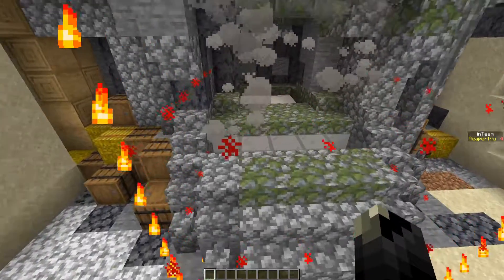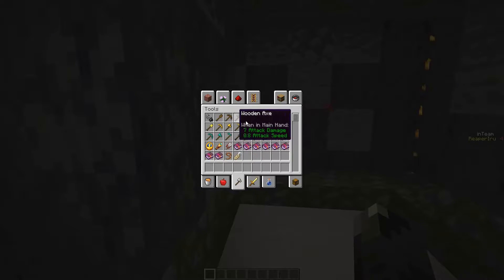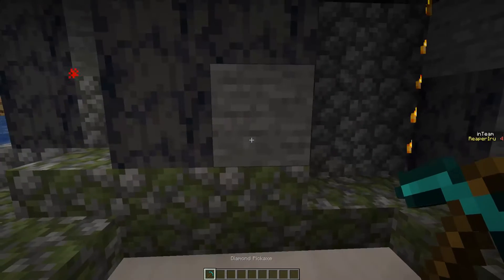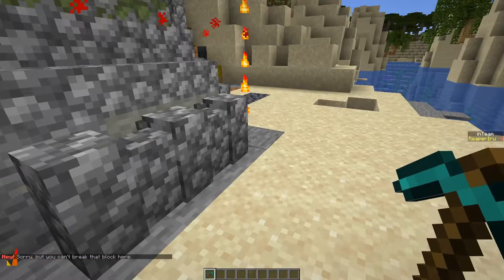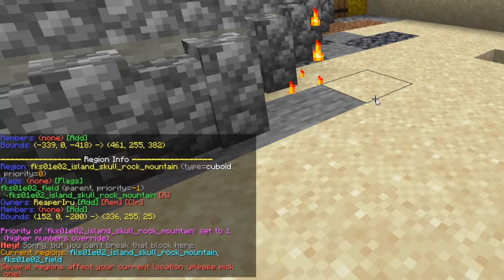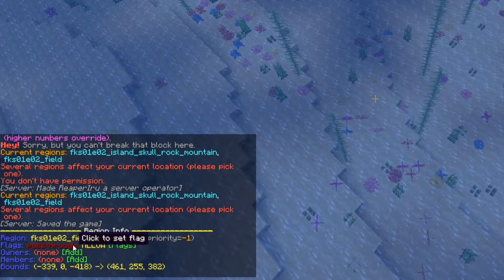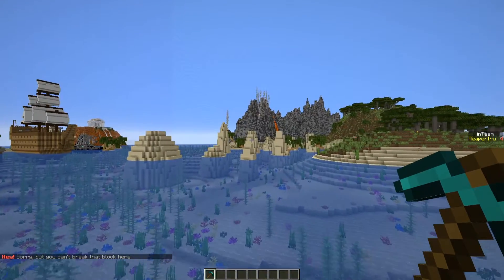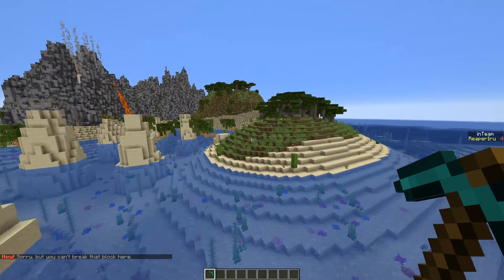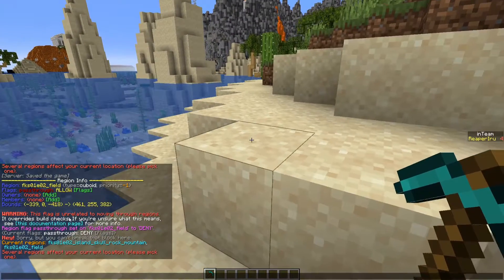The last region is Skull Rock Mountain, and you can see I'm an owner of this. Within this spawn I should be an owner, but it has only priority 0 — I could set it to 1 easily by clicking and changing it. Currently I am de-opped. Since I'm still in creative I can give myself a pickaxe. Let's try to destroy this block — no, I'm not allowed to break here because I'm still in the spawn. But the moment I step outside the spawn, I can break it without a problem because I'm in the Skull Rock Mountain region and the field, and the Skull Rock Mountain definitely allows breaking. So if we check region info and passthrough is deny, I cannot break this block — passthrough deny still has nothing to do with moving through. But in Skull Rock Mountain and field, I can break the block because Skull Rock Mountain is the leader.